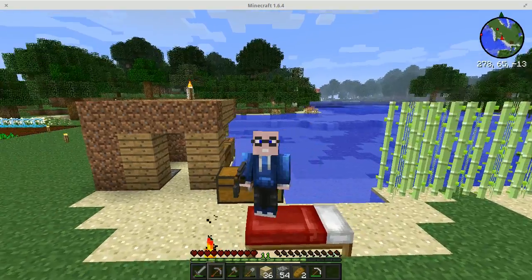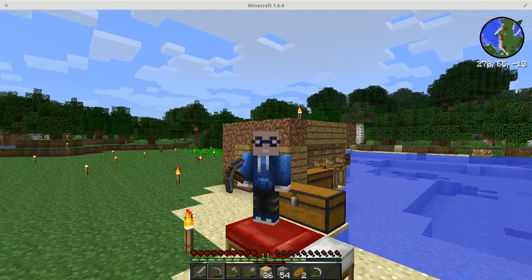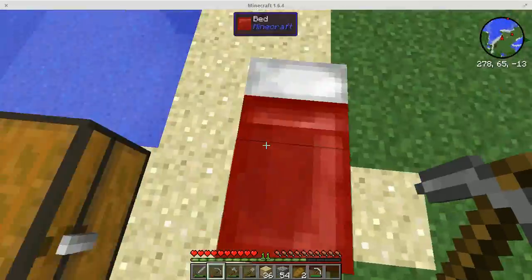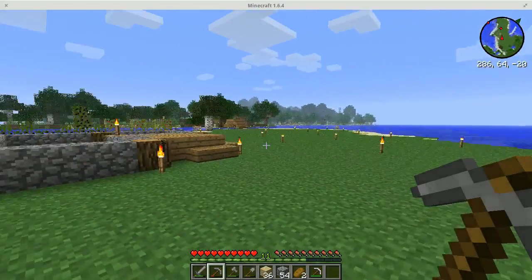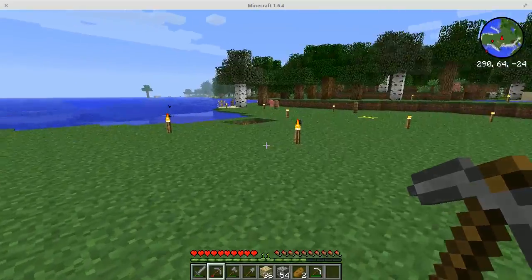Hey guys, it's Freak. Welcome back to episode 2 of my Direwolf 20 Let's Play. As you can see back behind me, I have a little farm set up, and I made a bed. I actually did a lot of work — I cleared out all of these trees and terraformed this entire area to make it nice and flat.